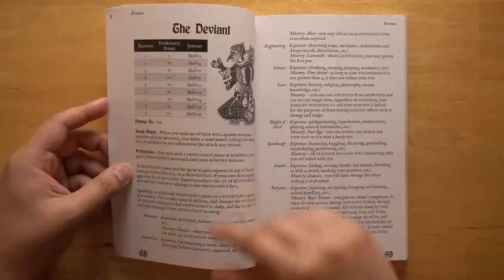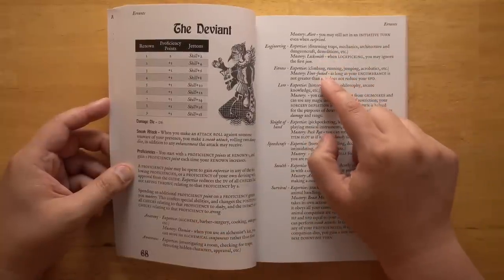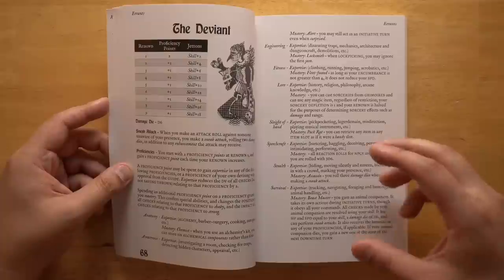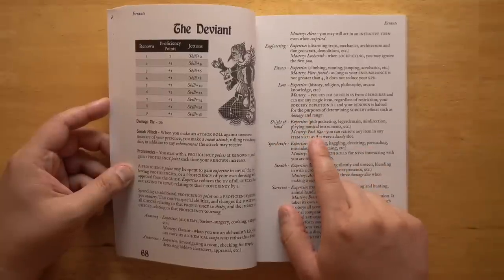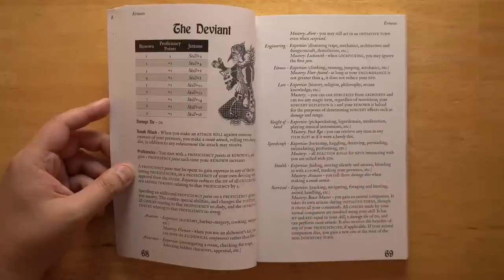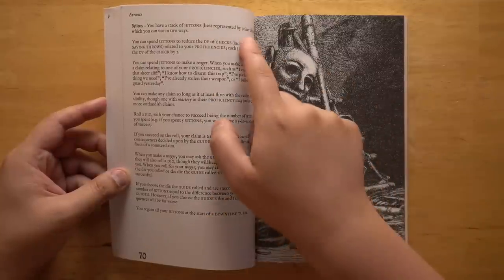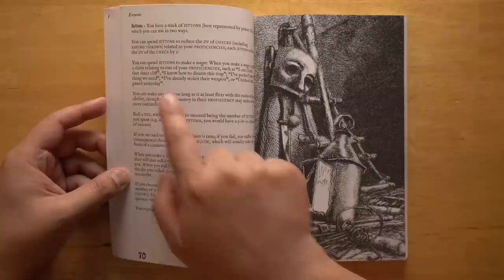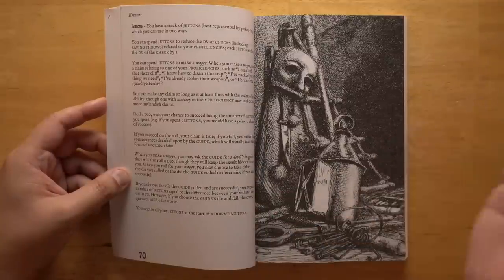If you're a thief — the Deviant — you get proficiencies. You start with a few proficiency points and gain more as you level up, allowing you to pick specialized skills. If you choose the same skill more than once, you upgrade it to mastery, where you become incredibly good at it. A master at a skill gets better position and impact, plus often a special ability — for example, mastery in sleight of hand makes you a pack rat, letting you retrieve any item as if it were in a handy slot. There are also jetons, represented by poker chips, which let you bet on outcomes — spending them to say things like 'I know how to disarm this trap' or 'I've already stolen their weapon,' using a flashback mechanic similar to Blades in the Dark.